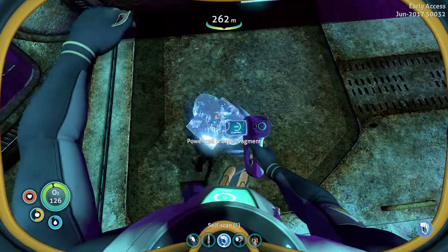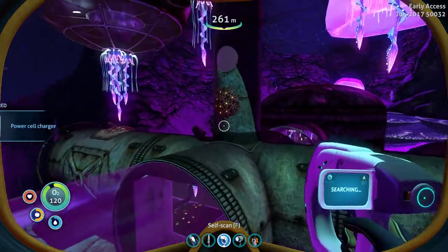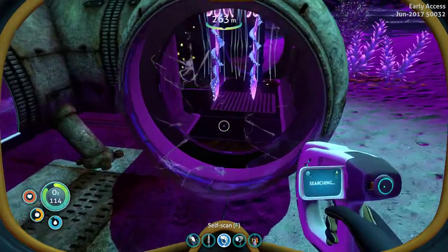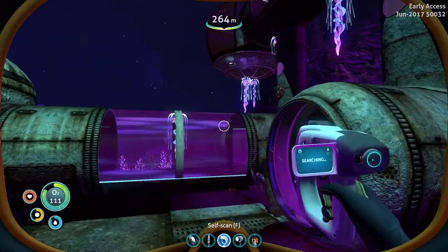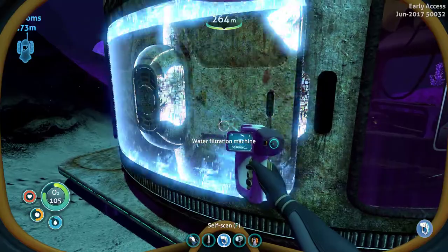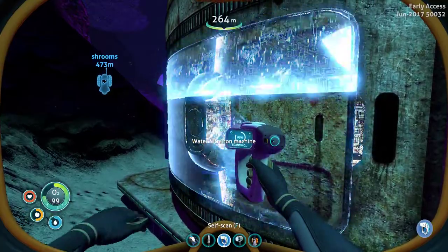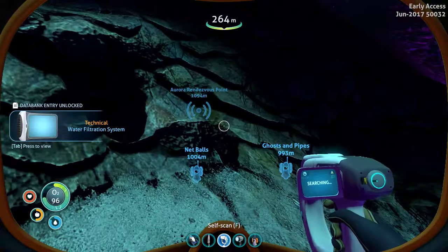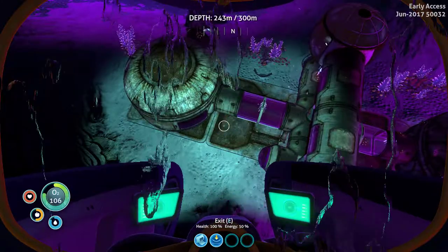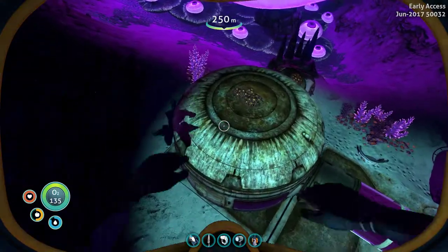Power cell charger — we need one of those, and now we can make one. This thing's been here a while. I don't think anybody's living in it. But yeah, their story was that they were on the island. Water filtration machine — sounds useful. Maybe it pulls in salt water and gives us drinkable water. New blueprint acquired. So their story is they were up on that island, then they came down, and they said they went too deep and found something dangerous.